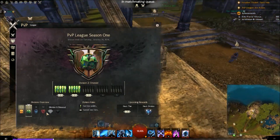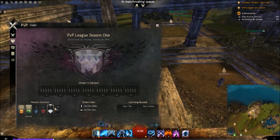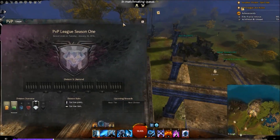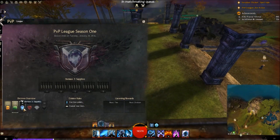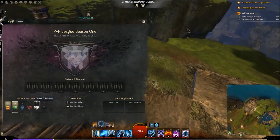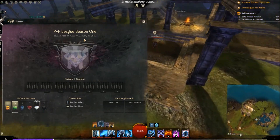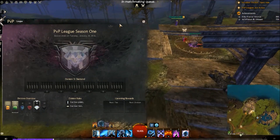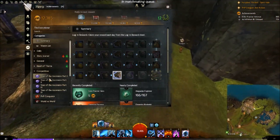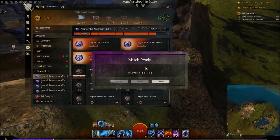That's why you see quite a lot of people who are already in Ruby and Diamond, which is pretty shocking. I actually got queued against someone in Diamond in a five-man premade — their lowest rank was Sapphire, with a Ruby and a Diamond too. I haven't seen a Legendary yet, but the badges look really cool. I'll hopefully make it to at least Diamond before the season ends.